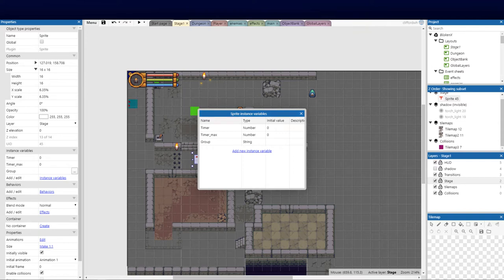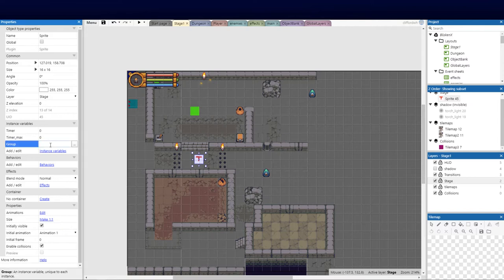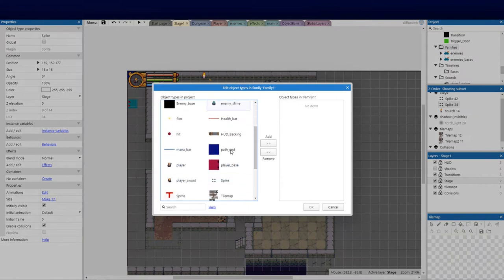Those need to be different. Now that I've got my timer, I'll set the group and call it 'spikes' — so we know that's the first group. Then I'll set the max timer to 1.5 and leave timer at zero. Next, we go to the spike itself, and since all the spikes are best handled together, I'll put them in a family — so I'll add another family and pull in my spikes as our hazards going forward.